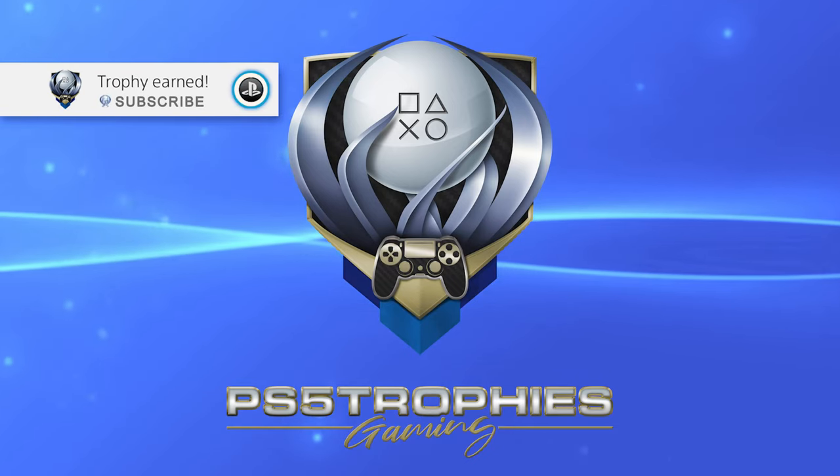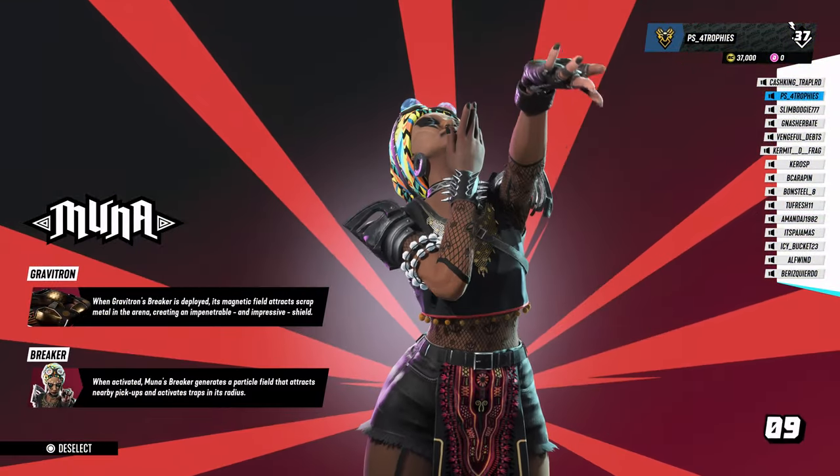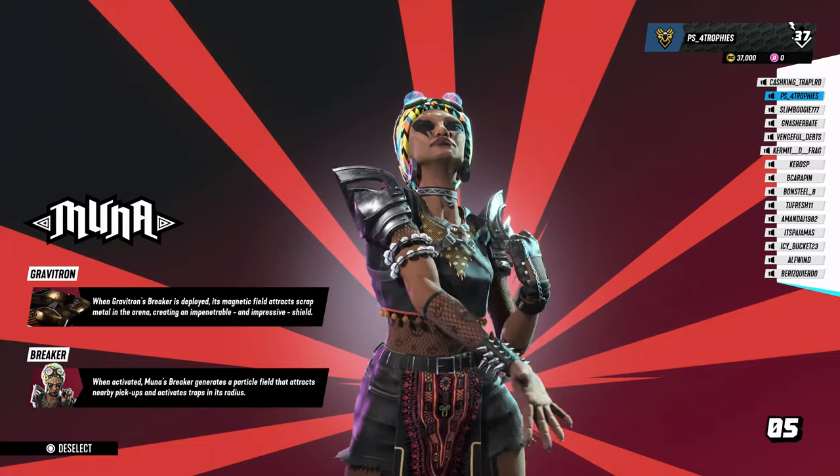Just a little tip for my trophy hunting friends out there regarding the Stronghold trophy in Destruction AllStars. For this, we're going to use Muna as our character — she's got the Gravitron Breaker as her special vehicle.